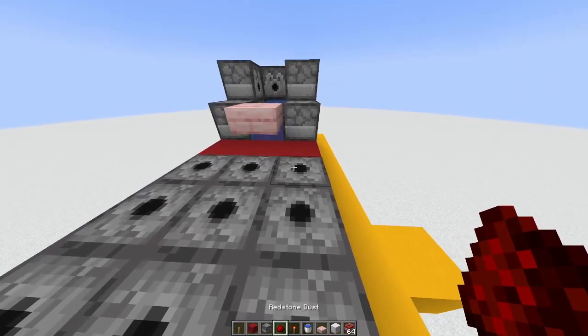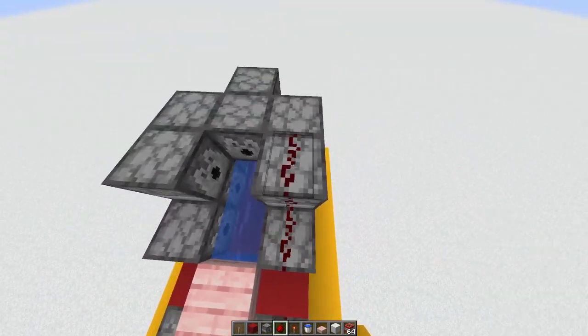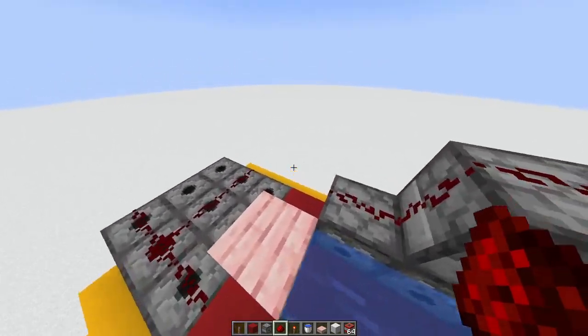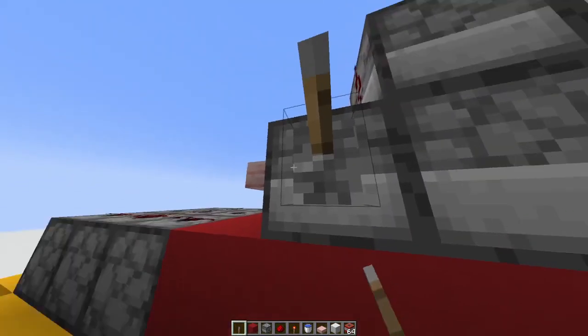Now that we've placed our dispensers, time to place our redstone all over everything. Now all we need to do is just place our lever and two redstone torches.